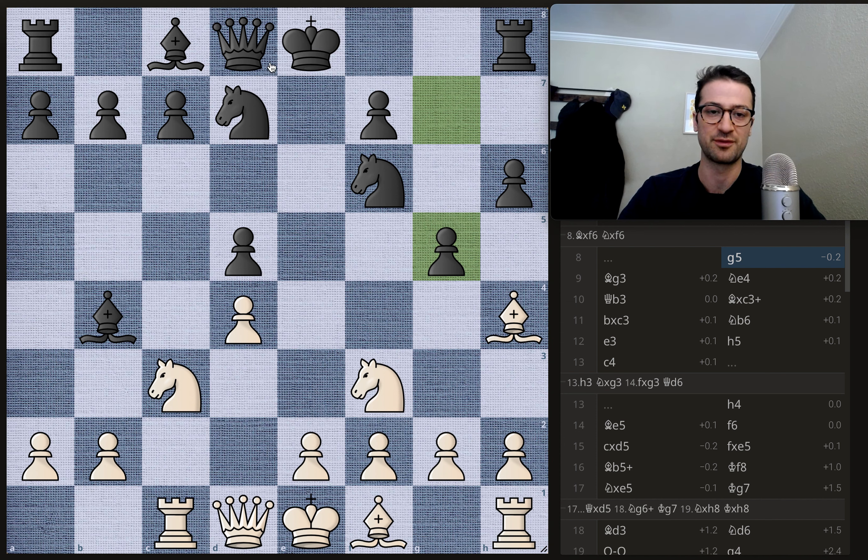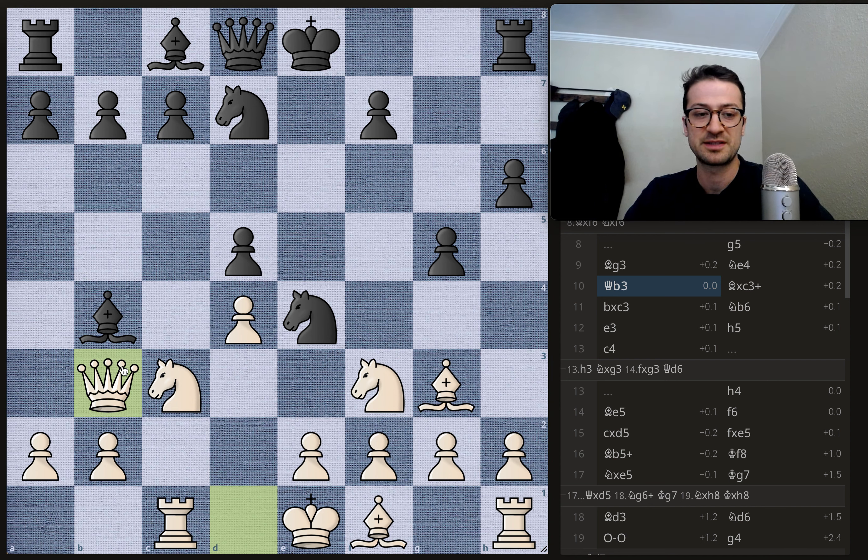We have bishop to g3 by Duda — the only move, getting the bishop out of harm's way. And now knight to e4. This is the reason why Geary wanted to keep this knight — he had this knight to e4 move in mind. Now you're attacking the knight pinned on c3 and attacking this bishop. You're threatening to break up Duda's pawn structure, which is basically unstoppable because you can't take back with the knight since it's pinned to the king.